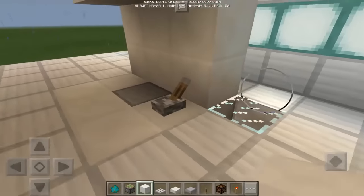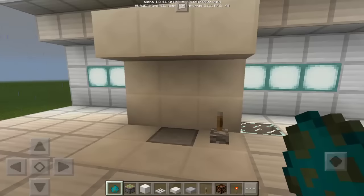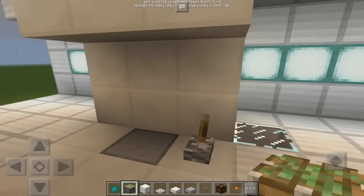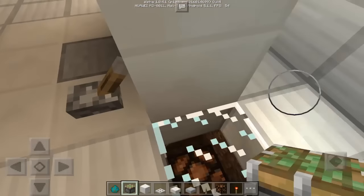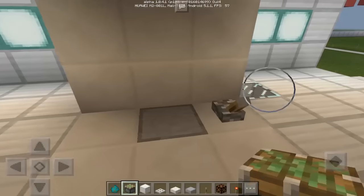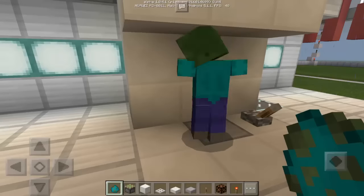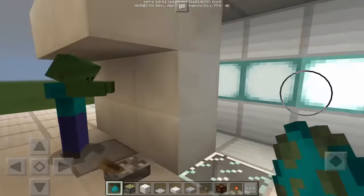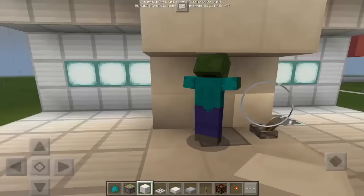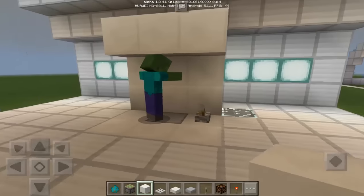As you can see this machine is turned off. Now if we're going to spawn a zombie, let's make sure the machine is turned on first. Let's tap the lever — as you can see it's now turned on. Now let's spawn the zombie and see what will happen. As you can see it's frozen, it's not moving, it's just staying in one area. That's how this machine works.